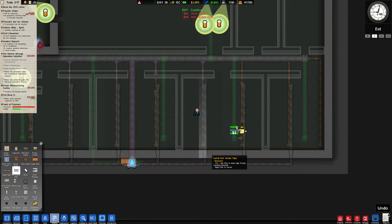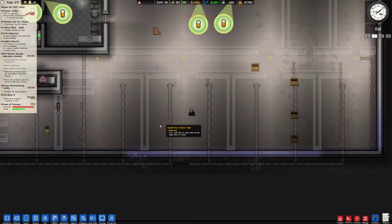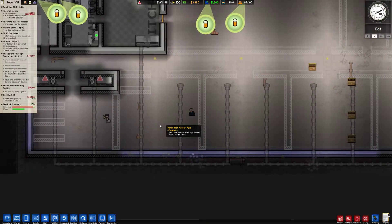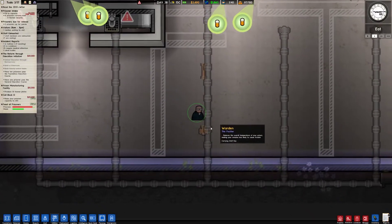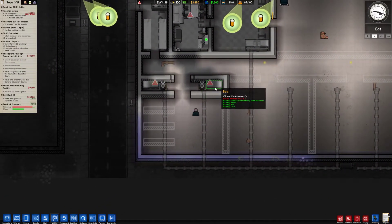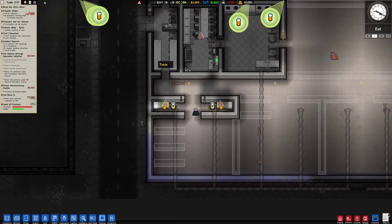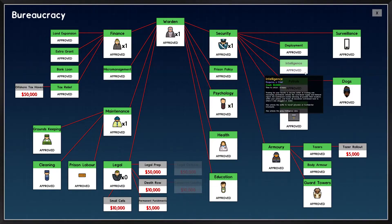What would we need — one two three four five six. I could squish these corridors down and then get another bank of cells over here, and maybe use this room as a solitary. Hmm, yeah okay, let's quickly do that. Bear with me.